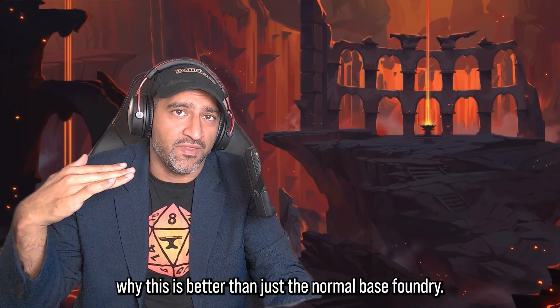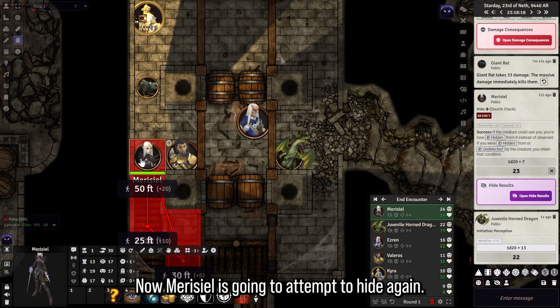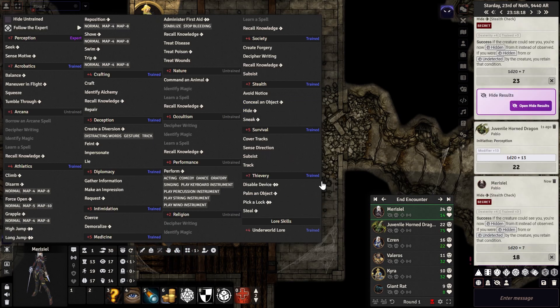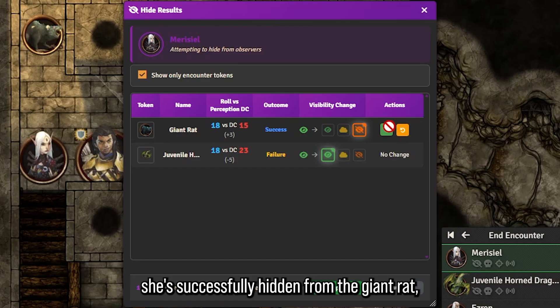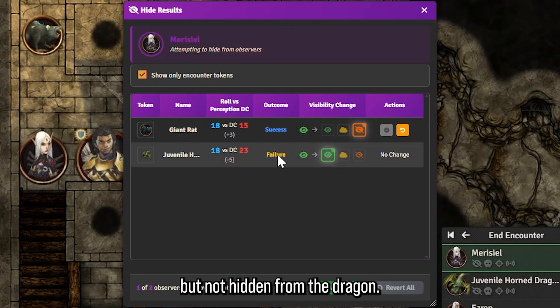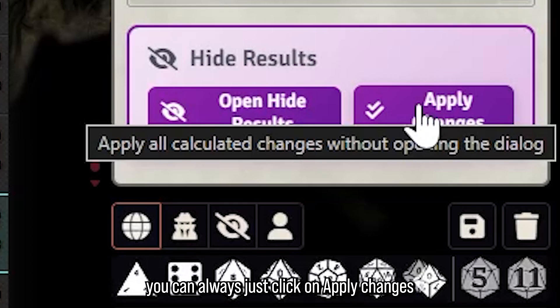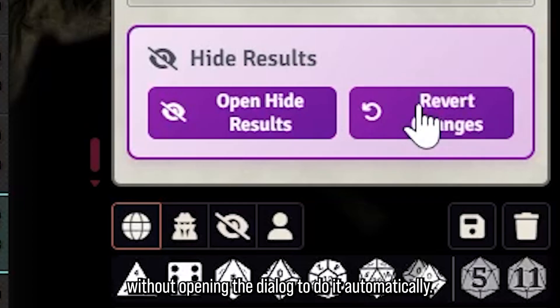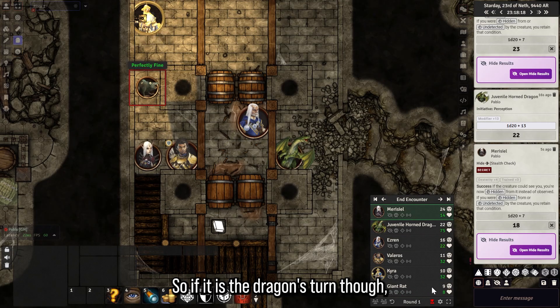This does seem awfully complicated for something you could just manually toggle, but let me show you why this is better than just normal base Foundry. I've now added a dragon to the board. Mauricio is going to attempt to hide again. When we open the hide results, it looks like she's successfully hidden from the giant rat but not hidden from the dragon. We apply all this — and remember you can always just click Apply Changes without opening the dialogue to do it automatically.